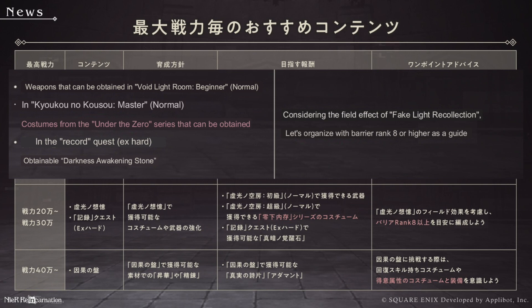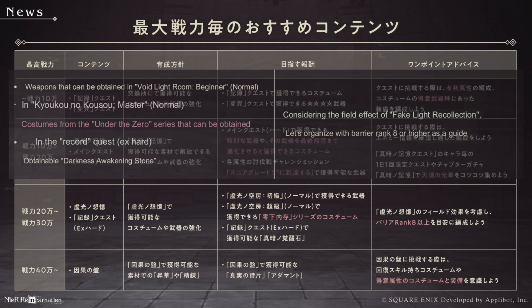For the advice at this tier: when playing the recollections of dusk, aim for burden relief level eight or higher.